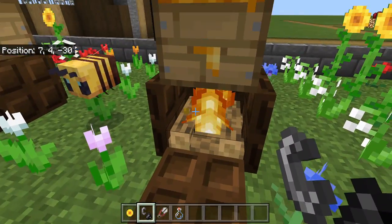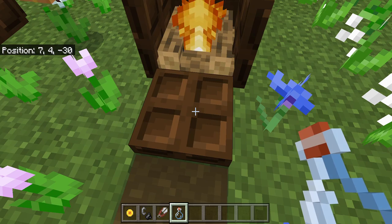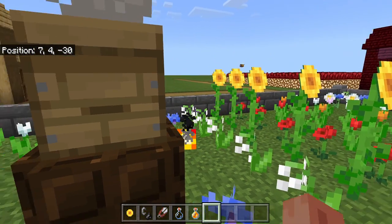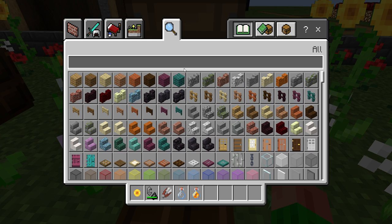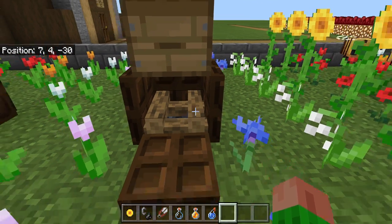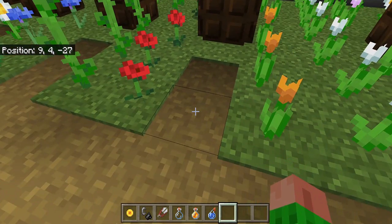The next thing we need to do is get this glass bottle and use it on the beehive — then we have a honey bottle, and you can drink it; it restores food points. Next, we need to unlight the fire. We can do that by using a splash water bottle. Now the fire is unlit and the beehive is no longer full.